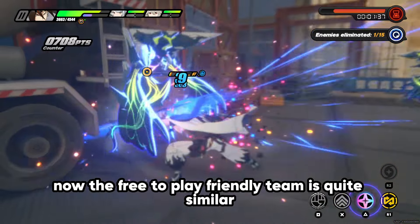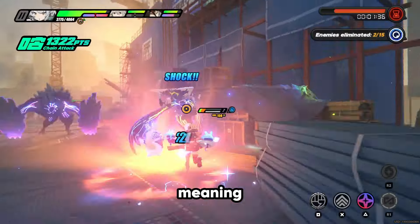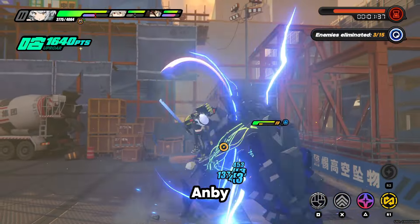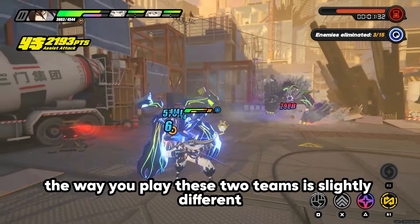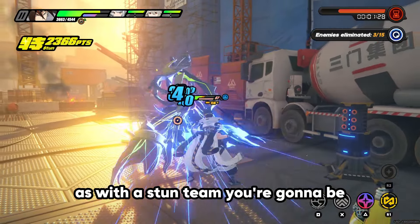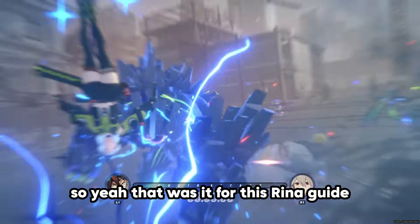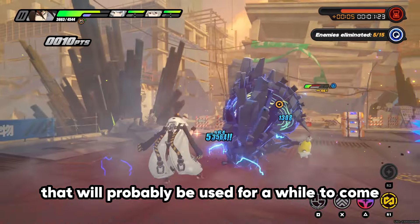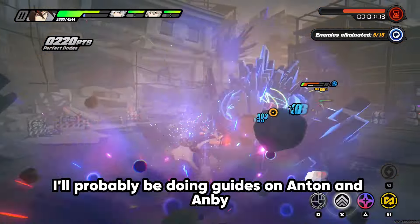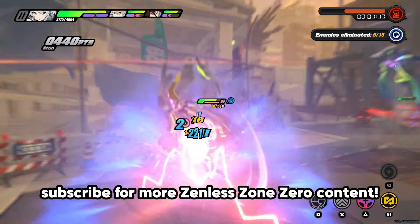The free-to-play friendly team replaces Grace with Anbi. Anbi is a stun-based character who seeks to stun the enemy by increasing their daze gauge, which she does well. With a stun team you focus on stunning and getting chain attacks for big damage, whereas with a Grace team you focus on inflicting anomaly and keeping enemies shocked. She's a great electric support character that will probably be used for a long time — if you enjoyed this guide, leave a like, comment, and subscribe for more Zenless Zone Zero content.